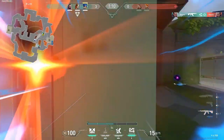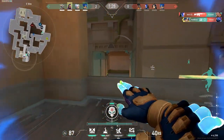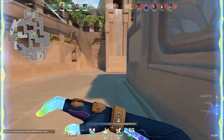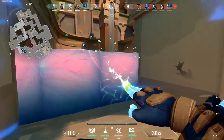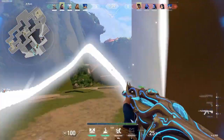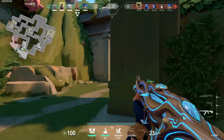Neon's Slide is a great tool for peeking enemies in unexpected ways. When combined with her ultimate, it's possible to double slide to quickly change directions and make your enemies miss their shots. All you have to do is slide and pop your ultimate halfway through, then immediately slide again in whichever direction you want. And as a bonus, since you have infinite slides before the round starts, you can slide towards the barriers milliseconds before they go down to effectively get a free slide at the start of every round.